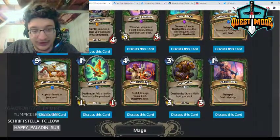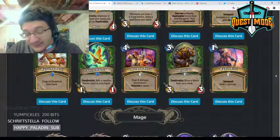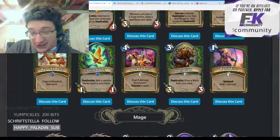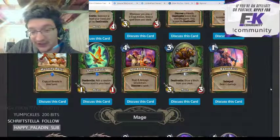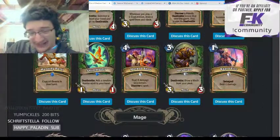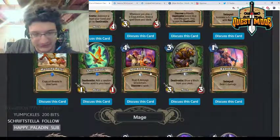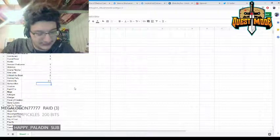Marked Shot — deal four damage to a minion, discover a spell. It's a reasonable card with a powerful effect, but the problem is it's competing with Flanking Strike, which I think is much better because it gives you tempo. If you want a third Flanking Strike you can maybe play this, but it won't make the cut in spell Hunter or most other Hunter decks. Giving it a two.